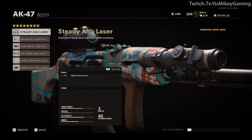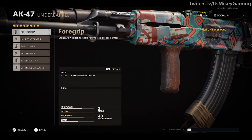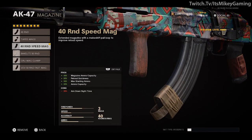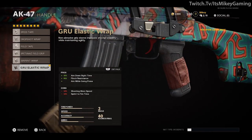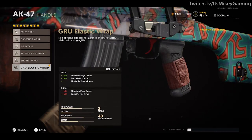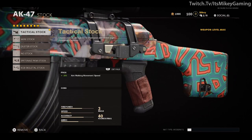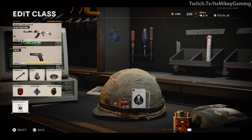We also have the Steady Aim Laser — the very first one you unlock, great in zombies and multiplayer. For the underbarrel, the very first foregrip gives plus 15% horizontal recoil control — can't beat that. Magazine doesn't really matter, but I have the 40-round speed mag. The GRU Elastic Wrap comes with the variant — the big thing we like is plus 30% ADS. Yes, you get negative 10% in shooting speed and negative sprint-to-fire time, but that's for running and gunning, and we're not doing that. And the very first stock gives plus 20% aim walking movement speed, so we can duck in and out of cover. With Gunfighter we unlock three additional attachment slots.